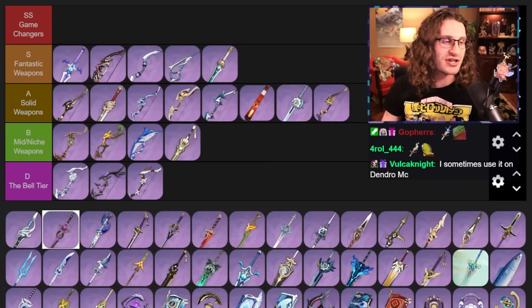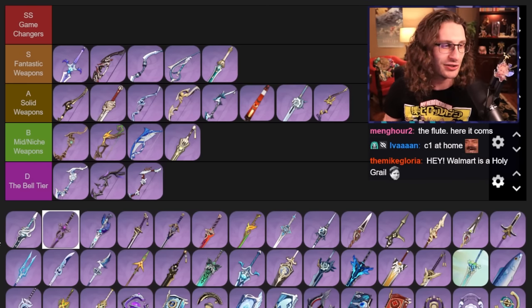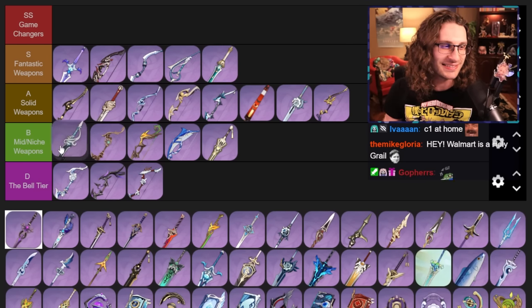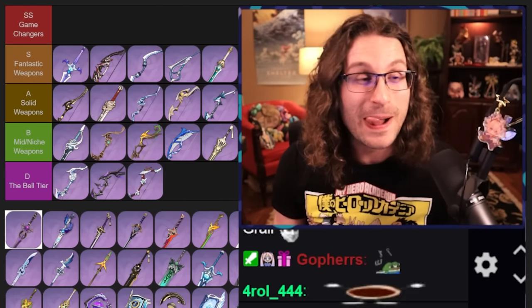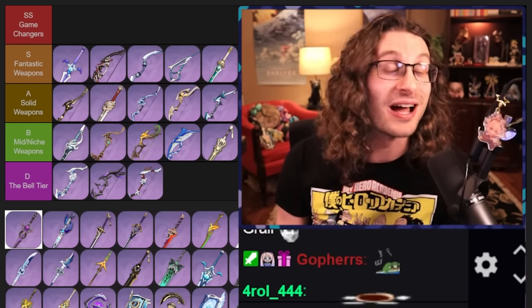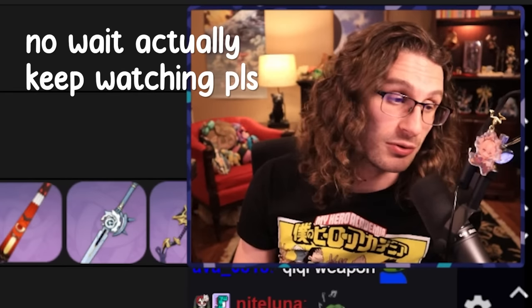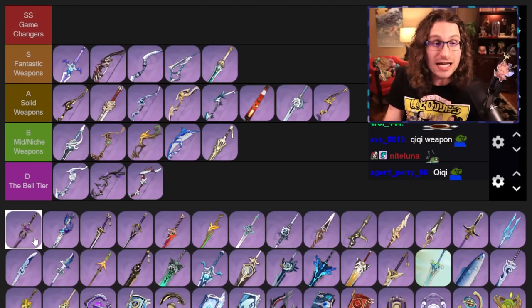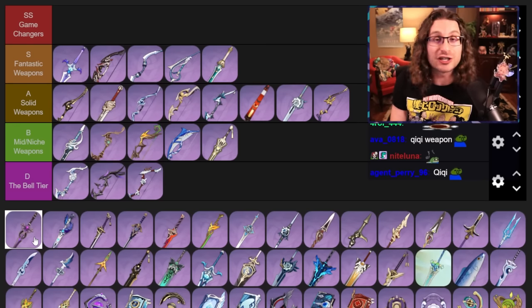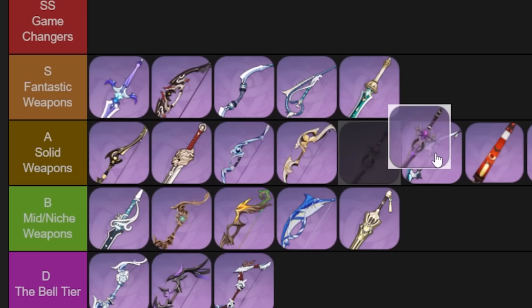The Flute — this is for the free-to-play player who has nothing better to use. It's not the worst thing ever; you're gonna get something better eventually, so maybe don't max it out. Festering Desire — event weapon, RIP. It's the oldest event weapon in the game so new players, skip this. It's pretty cool; I used to run it on my Kazuha out of laziness. Even though it's not that good on him, it's fine. Solid weapon, but I'd put it lower.